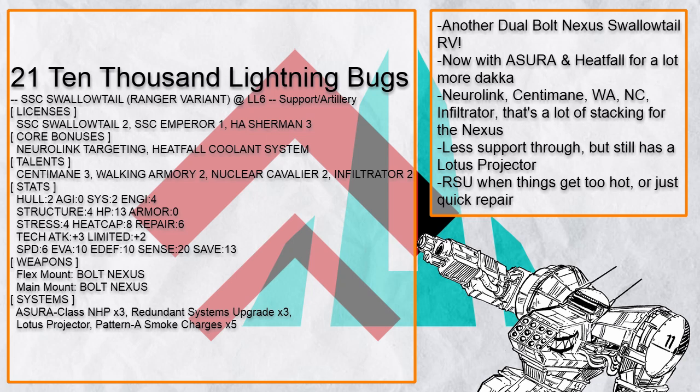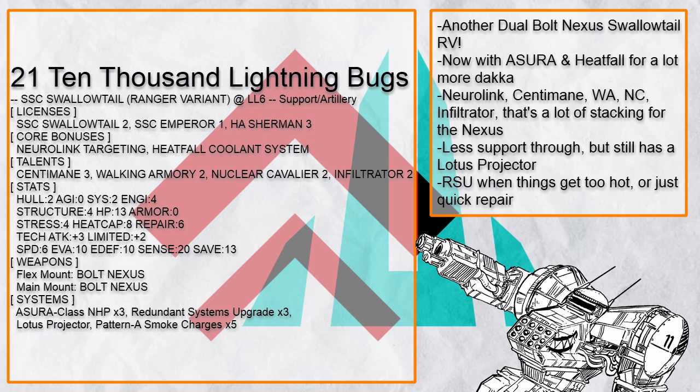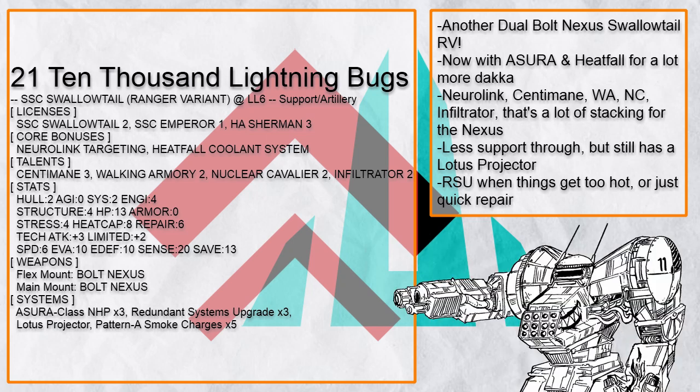Finally, there's 10,000 Lightning Bugs — a Heatfall Azure Swallowtail RV with Dual Neuralink Bolt Nexus, so it can fire as much as it wants every turn to kill everything. It even has Nuclear Cavalier and Infiltrator for more pain, plus RSU for Quick Stabilize when the heat gets too much.